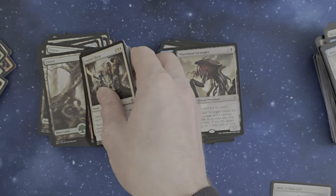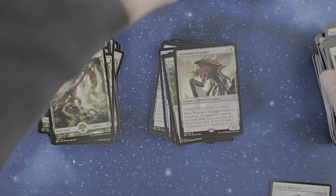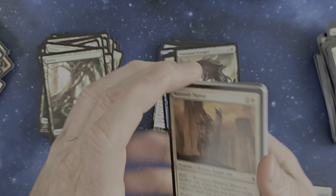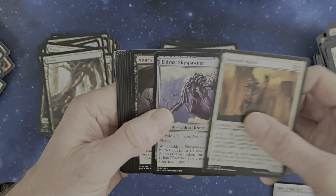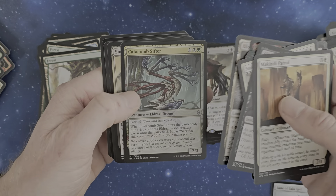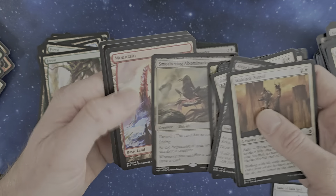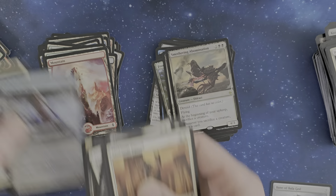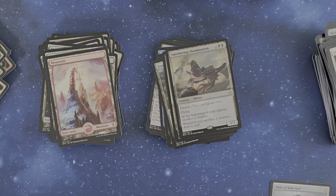Wastelands Strangler and a Forest. And I know several people that only started with Magic once again because of Universes Beyond — so goal achieved, we are getting more players and everything's fine. Eldrazi Scion, Lighted Fen, Smothering Abomination, and an Oracle of Dust. And we're on the last pack.